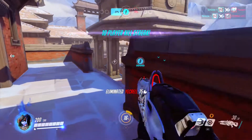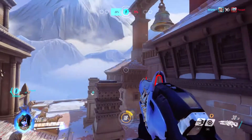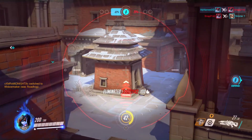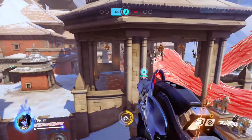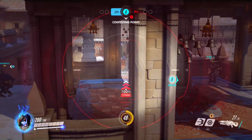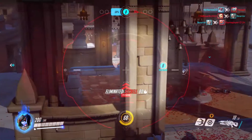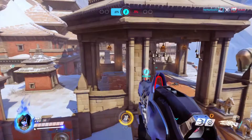Next up we have the grappling hook. The two main uses for this are: firstly, getting yourself into amazing positions. I think this is the most important element of Widowmaker — getting yourself in a position where you are able to see around the map, but equally you are going to be really hard to counter or to shoot back. So try grappling yourself onto ledges, try other random places where you don't think the enemy will actually look, somewhere that doesn't look like you should be located on the map. These are the best positions for you to cause damage and have an effect on the game.